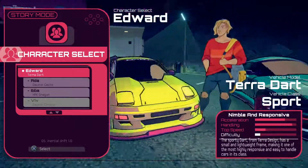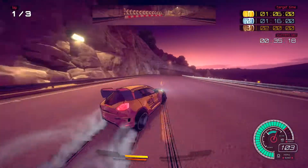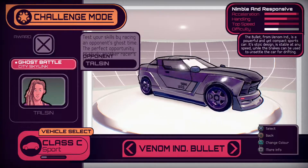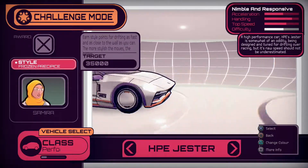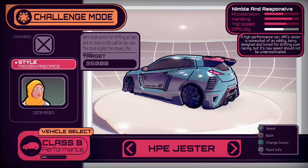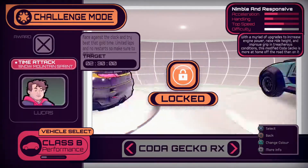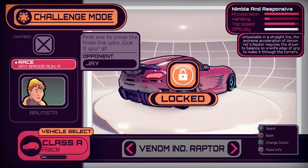Each character has their own story mode to play through, and each car handles differently. The challenge mode tasks you with completing a variety of races with different modifiers, and you'll unlock new cars when you do. The arcade mode has you setting up custom races with your choice of cars and track, in order to set the best times and scores possible. The Grand Prix mode requires you to complete five difficult challenges, which is supposed to show your mastery over a specific car.